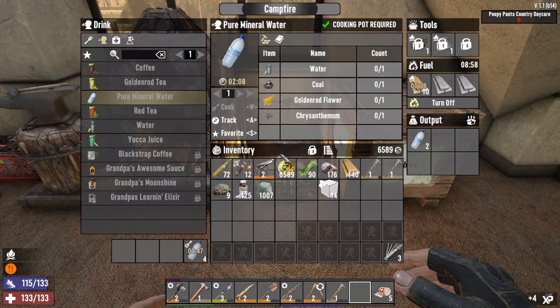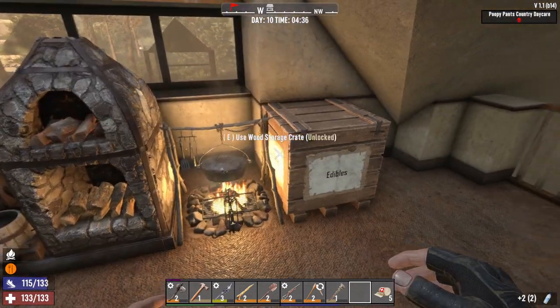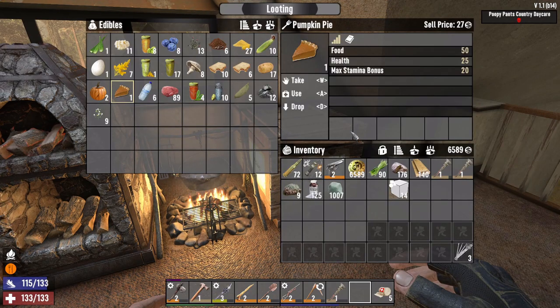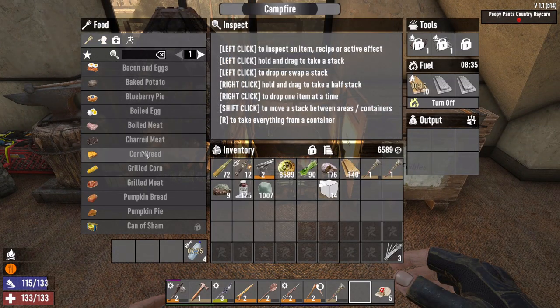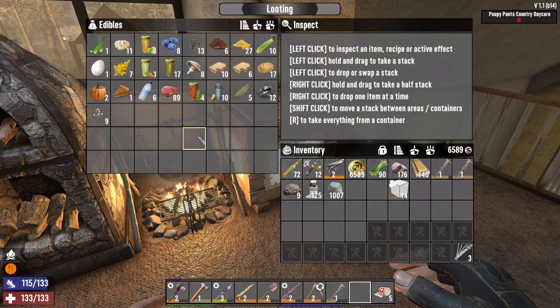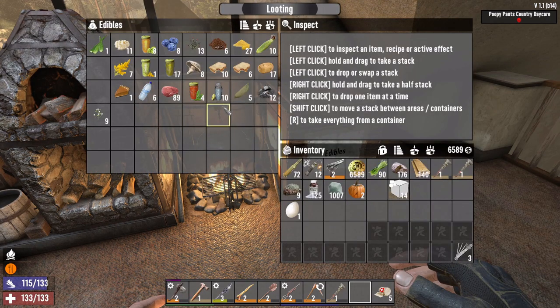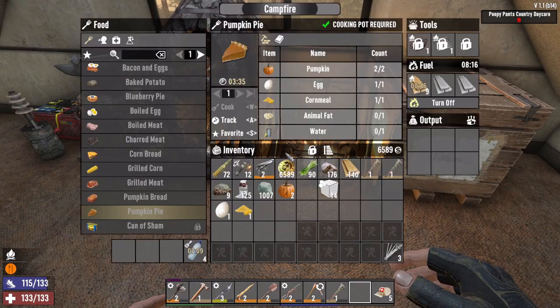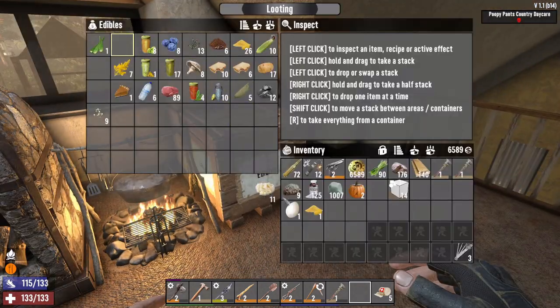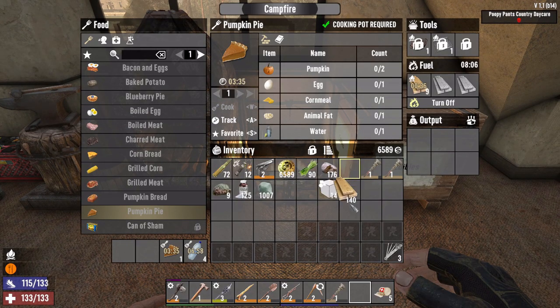Overnight I've been cooking some pure mineral water, just running around generally doing stuff. I did finish up making the pumpkin pie yesterday - this is 50 food, 25 health, and 20 max stamina bonus. Let's go ahead and see what it takes to make another one: two pumpkins, one egg, one corn meal. We need to go get some more eggs today, and animal fat and water. Let's make a pumpkin pie - put three more minutes on.